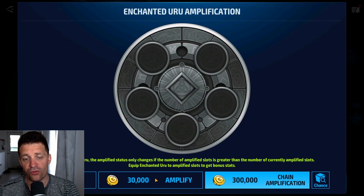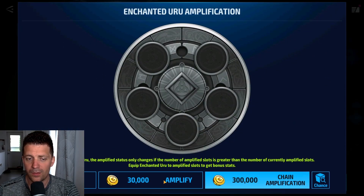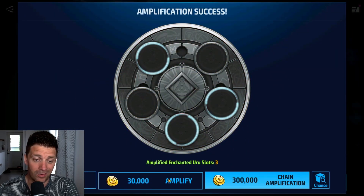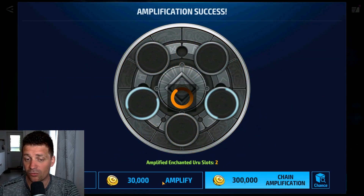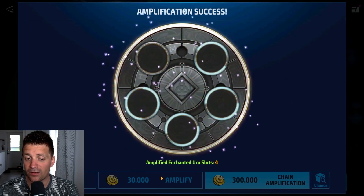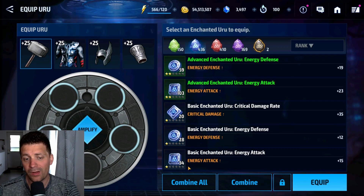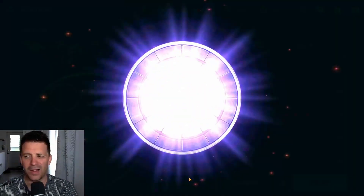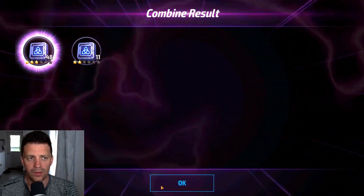Now let's amplify the Euro and equip some. Trying to get four slots as fast as possible - there we go, first gear was pretty simple. Second gear was very fast. They screwed me on the easel but maybe they'll be nice on the Euro - so far yes, very nice. One more to go. I'm not sure I have the Euro to equip on this guy yet, but we'll see. RNG is still pretty fast.